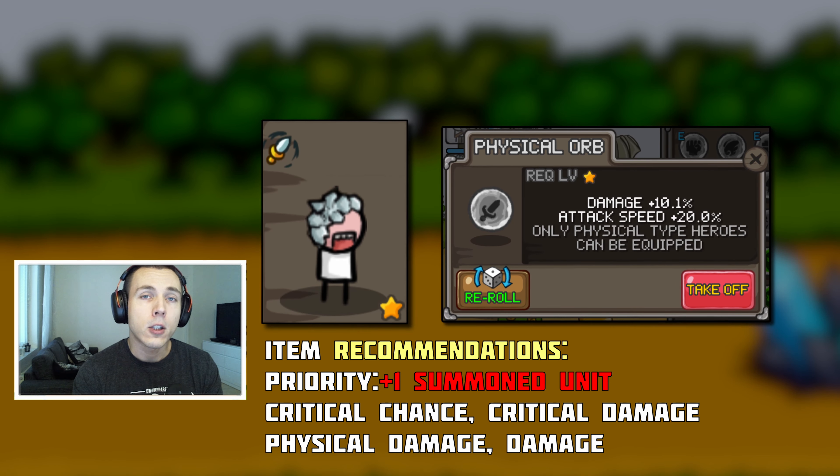For example, I use the critical damage orb on my dark bowmaster, so that would leave the orb of luck for sniper. And that leaves the orb of power for Edward. The orb of power just gives a brute increase in power, and Edward is quite strong — his summons are quite strong — so that will boost his damage output a little bit. You can try swapping out some orbs if you feel something could work better, as some things might work better for different people depending on the layout and what items you have.